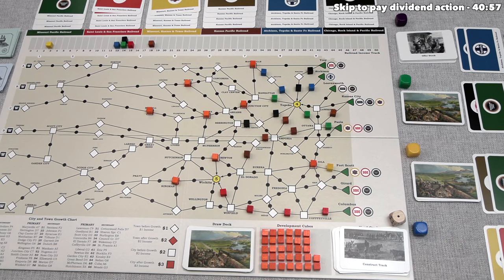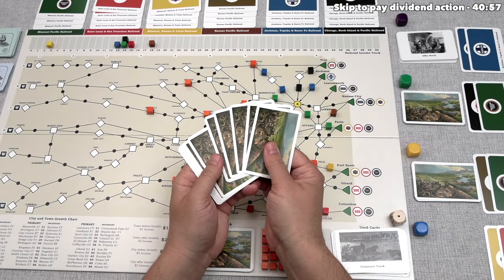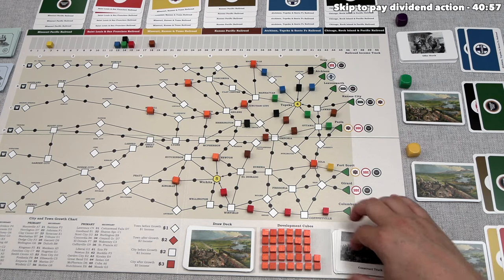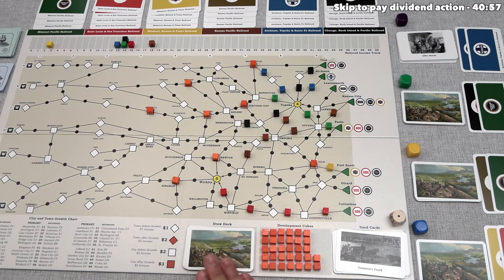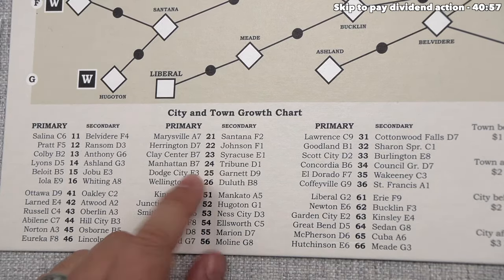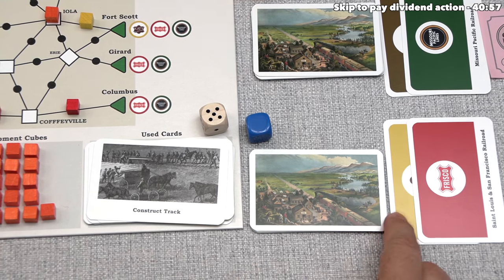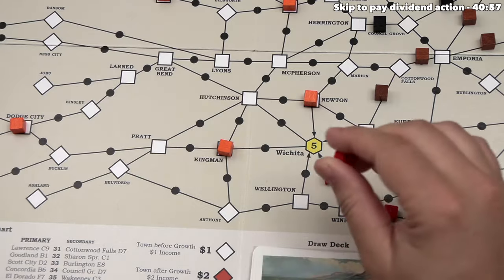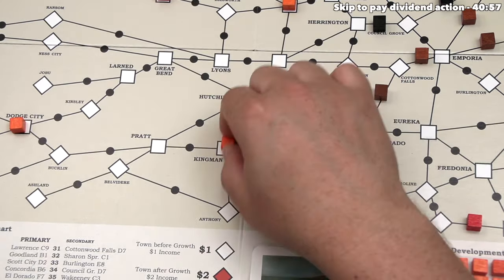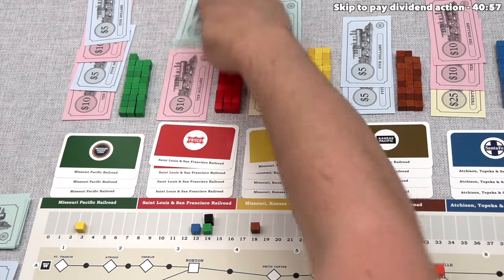Blue constructs track again. Discovering growth gives 25 — Dodge City at F3 gets developed, the westernmost development so far. Blue continues to ignore yellow and constructs with the red railroad. With only $11 in the treasury they can't double build, so they place one cube connecting Wichita to Kingman. Kingman is an upgraded developed square, adding 3 plus 5 or 8 income, jumping the red railroad's income all the way up to $23 at a low cost of $5.